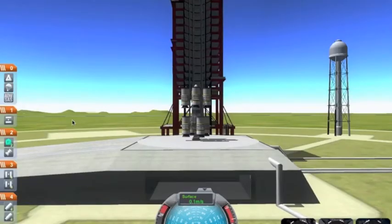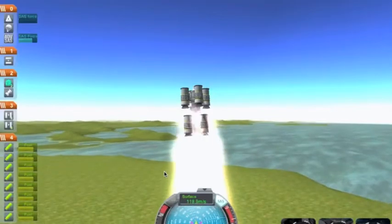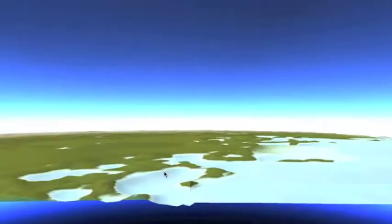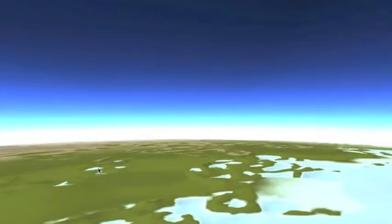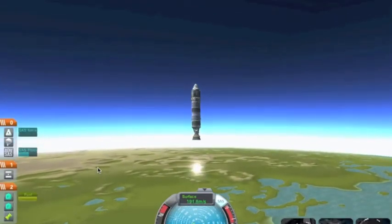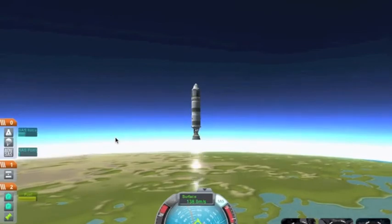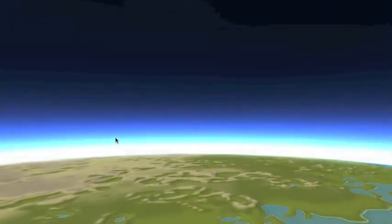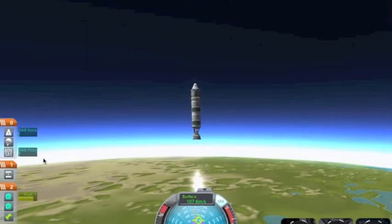All the rockets fall off and then it'll go to your separate one. Press Q, W, A, S, and D to rotate and turn it in certain directions. If you do have an SAS module, press T to activate it so you go straight up.